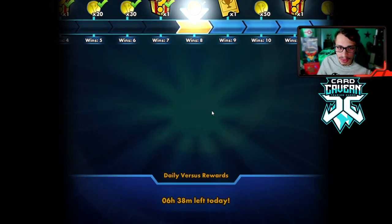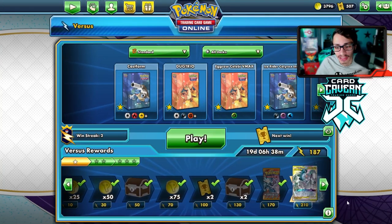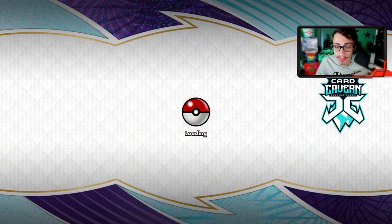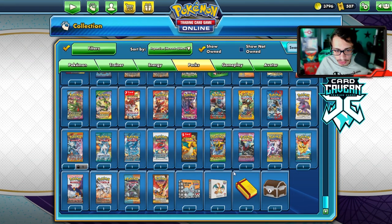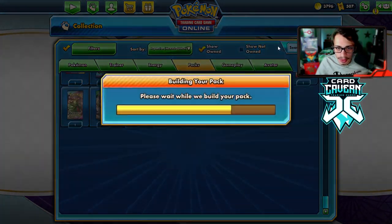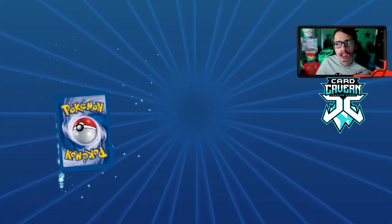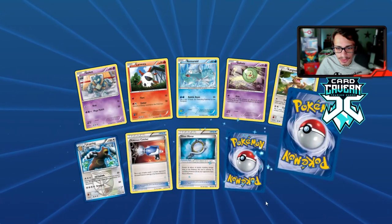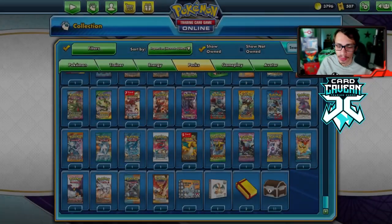We beat a Pikachu ROM deck with Slowking VMAX — that feels pretty good. Now I've got a Plasma Blast pack to open up real quick. The best hits out of the set are Full Art Genesect, Full Art Virizion, Secret Rare Candy, Secret Rare Dustnoir, and Full Art Druddigon. We got a Double Rare — Poor Gun Z. We can still get an Exeggcute though. One last game with the deck.